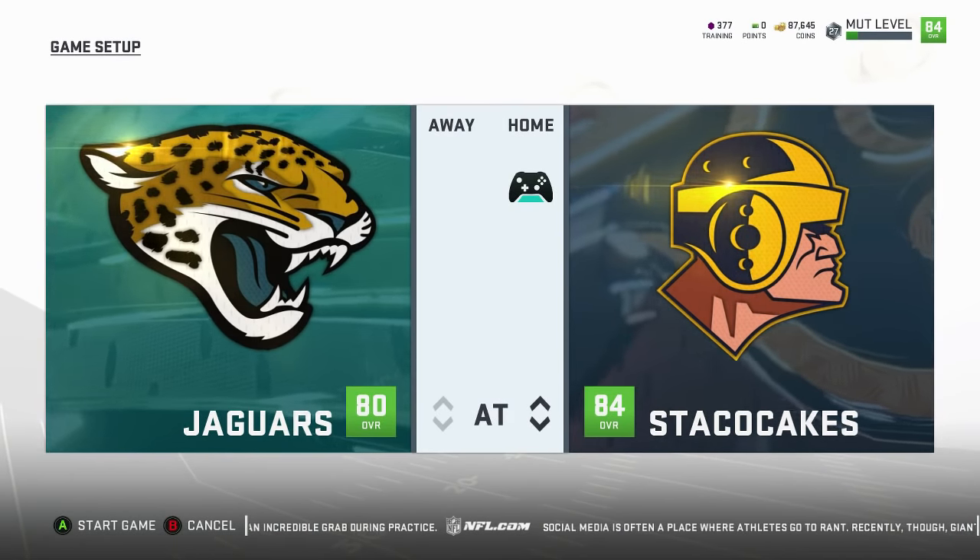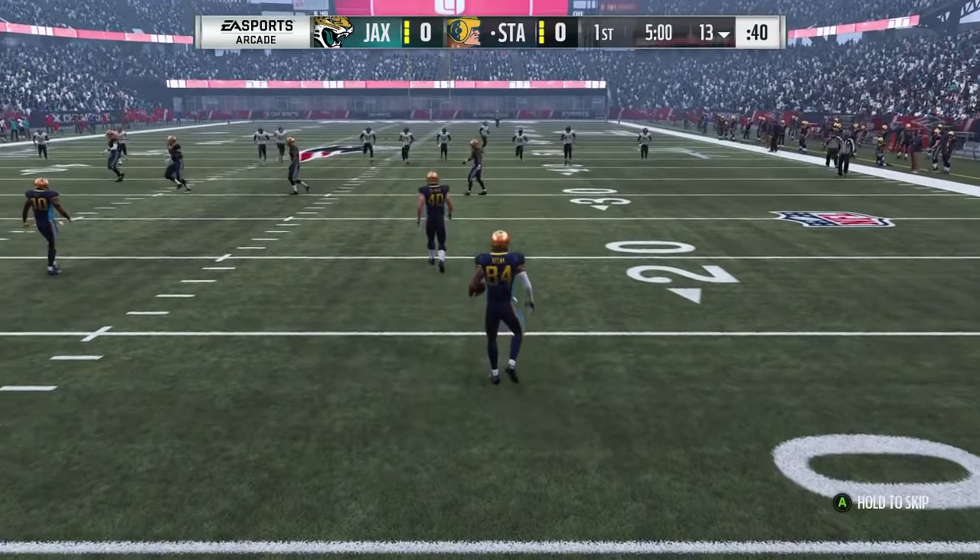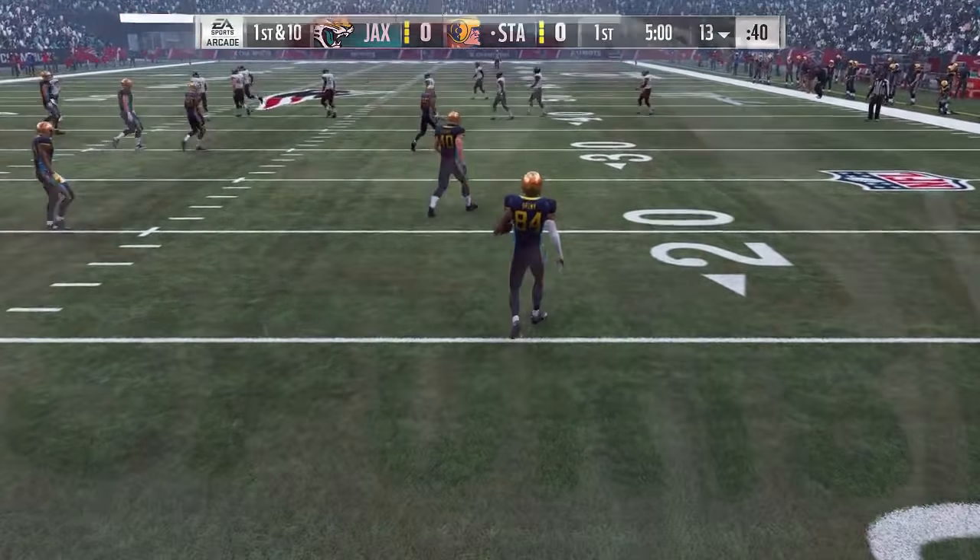Okay, we're back. One cool thing about this solo is I think you start off with the ball first every single time. I'm not really sure, but I've restarted this solo so many times and every time I get the ball first, so that is cool. Start off on offense, let's get straight to it. I'll show you a couple plays you can use. I use the Minnesota Vikings playbook — let's go to play action pass, PA Crossers. We'll use this.